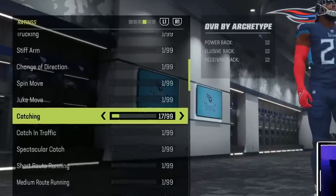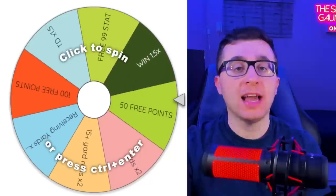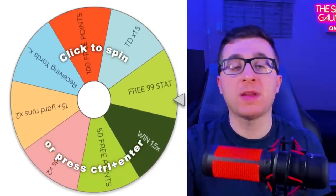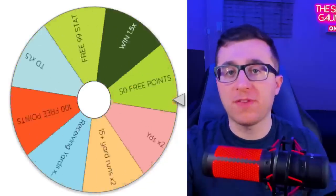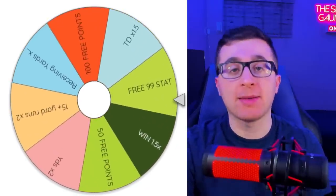With my remaining 16 points, I went ahead and put those to catching, just in case I need a quick catch from Henry, maybe for a touchdown. Last thing — before every single game, I have one wheel spin for Derrick Henry. This could include a multiplier for double yardage points, 1.5 touchdown points, or just free points to spend before our next game.